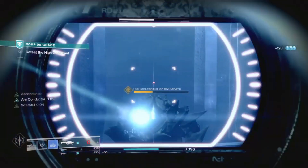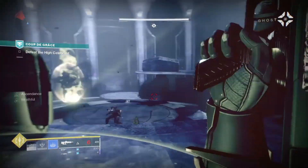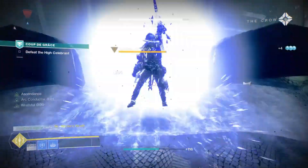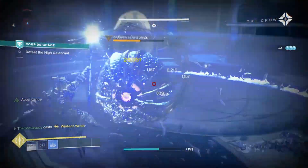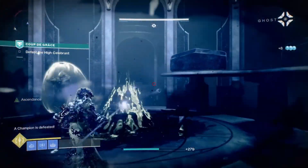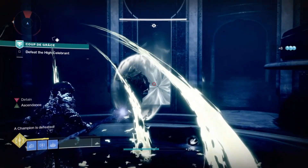It reminds me of the Zero Hour quest, but that one was on a timer and you had to run it with friends. My homies don't play Destiny 2 anymore, so I don't have anybody to run this with. Luckily, there's no timer for the Harbinger quest, so you don't have to worry about time running out and getting sent back to orbit.